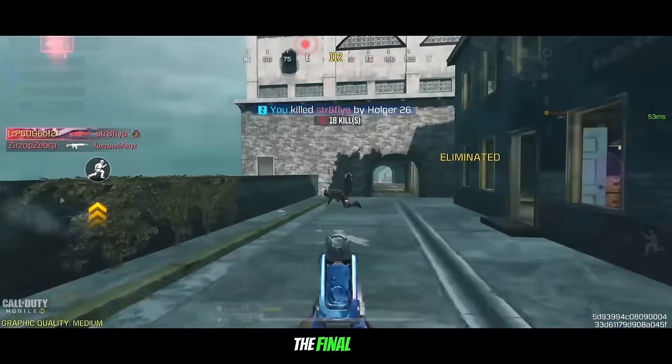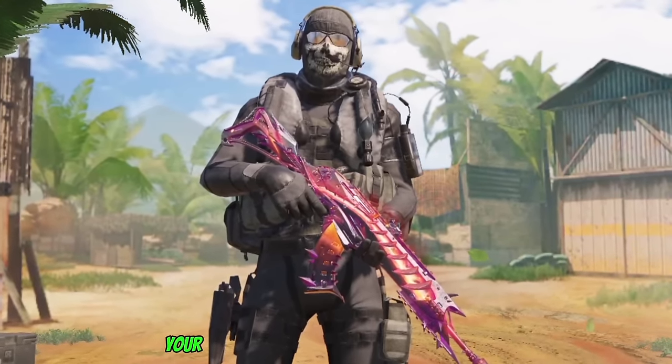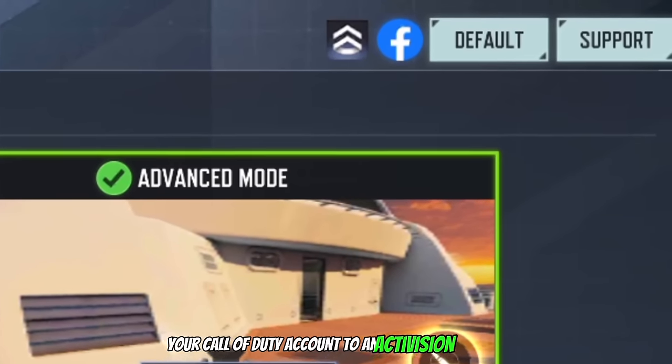The final free character is Ghost Stealth, which you can receive by linking your Call of Duty account to an Activision account — though I'm sure 99% of you have this already.